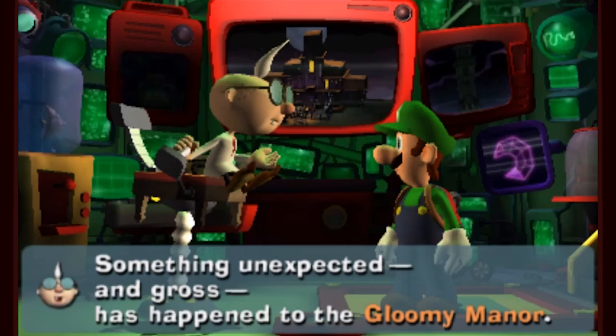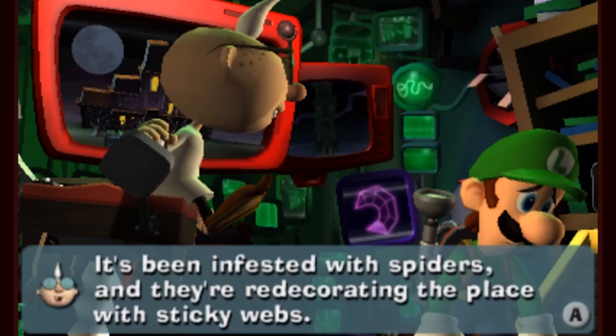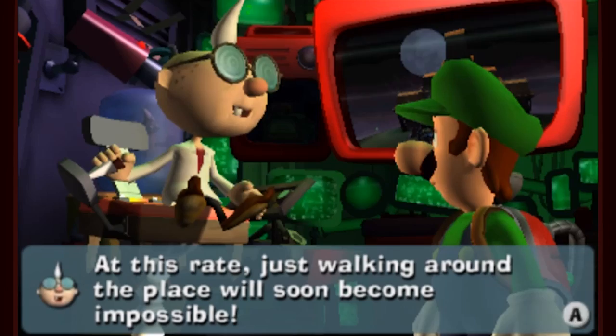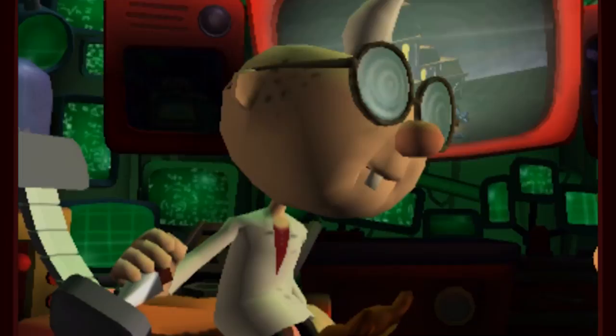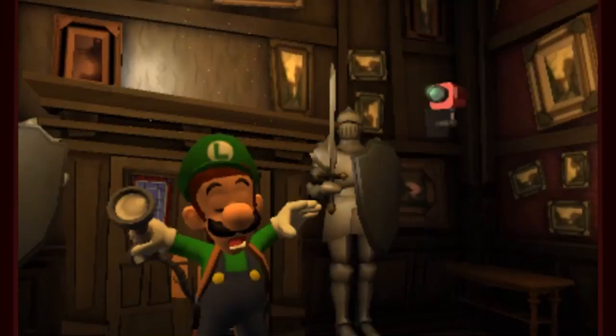Something unexpected and gross has happened to the Gloomy Manor. It's been infested with spiders, and they're redecorating the place with sticky webs. It started suddenly, and definitely not by natural means. At this rate, just walking around the place will soon become impossible. Get back to the manor post-haste and suck up every last web with a Poltergust 5000. Meanwhile, I'll try to figure out how this could have happened. Atta boy, Luigi.